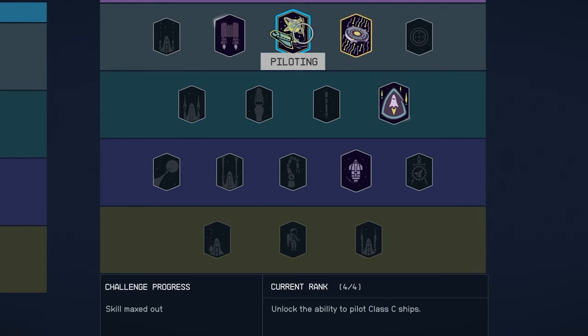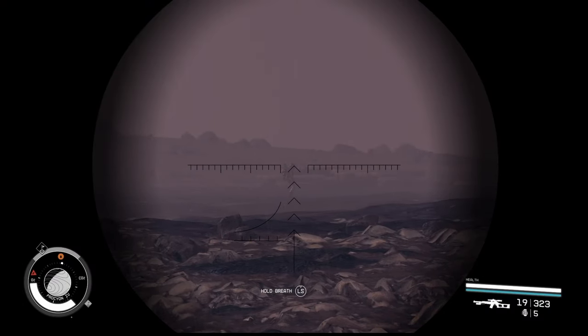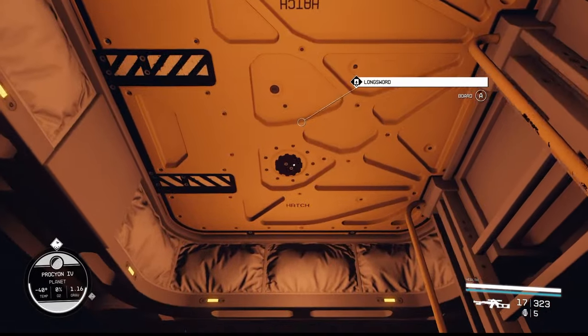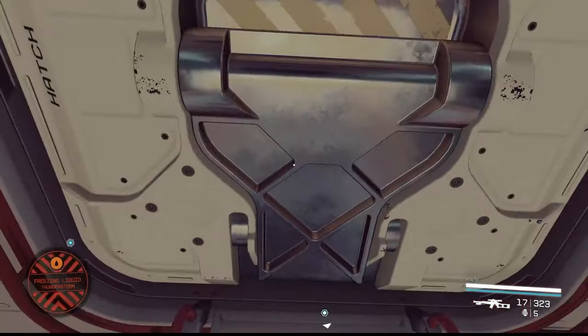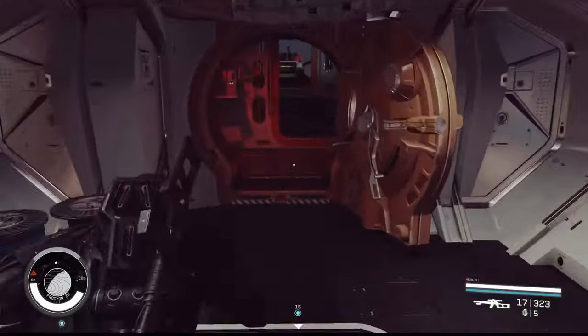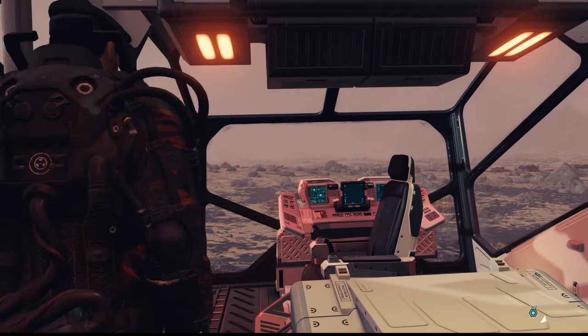A cool mechanic in Starfield is that you can actually board a ship that lands on a planet you're exploring — whether for a main story quest, side quest, or an activity. 9 out of 10 of these ships you're actually able to steal. Some you can't because they're dead ships that crashed, but you can still board them, kill the crew and pilot, take all the loot back to your ship, and fly off to sell it.